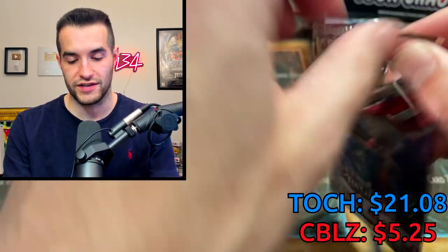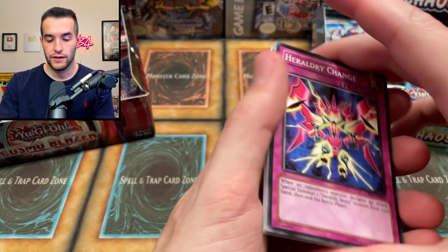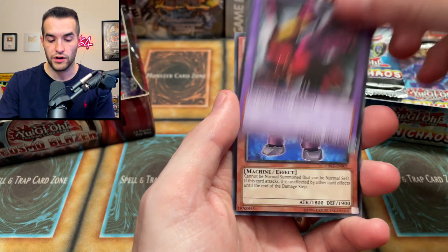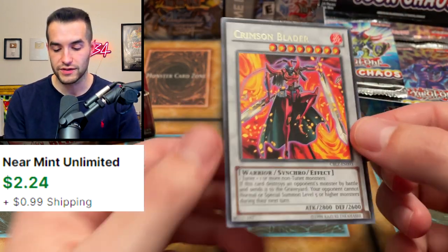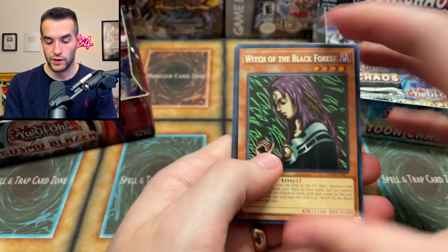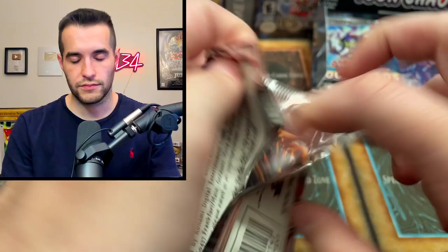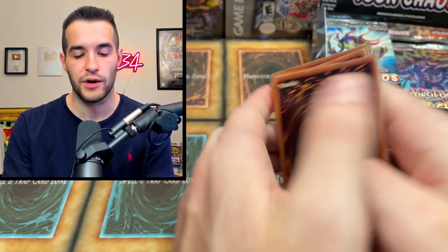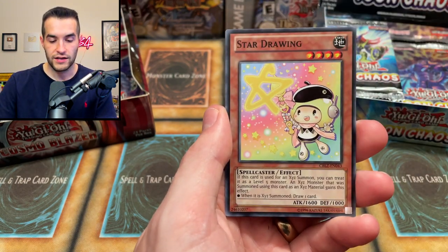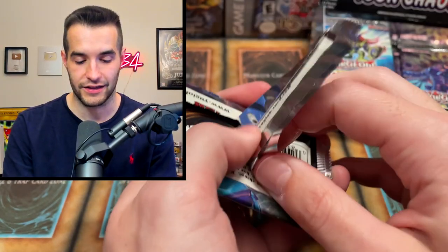Mermail Abyss Nose, after the storm, Zero Zero Rock, ZW Ultimate Shield, and Heraldic Beast Leo. We still haven't pulled an ultra out of that Toon Chaos box, and somehow Cosmo Blazer has pulled an ultra and a secret and it's still close. Heraldry Change, Ignition Beast, Volcanon, Spear Shark, Go Go Ghost, Heraldic Beast, Fire Formation Tensen, Crimson Sunbird, Dodo Bot — and we got a Crimson Blader synchro, just a regular rare but synchros always look like they're worth something.